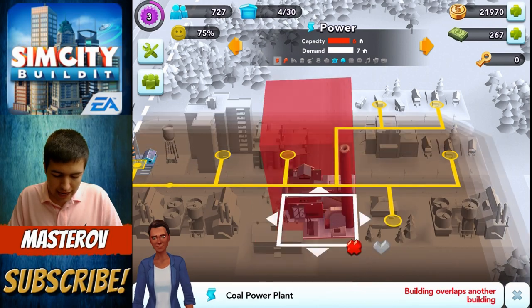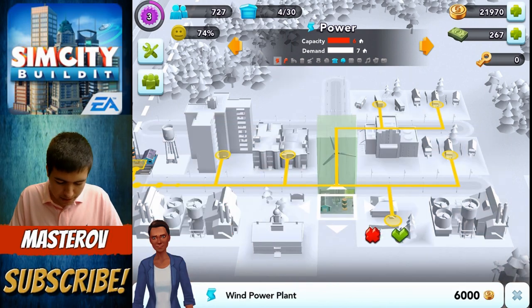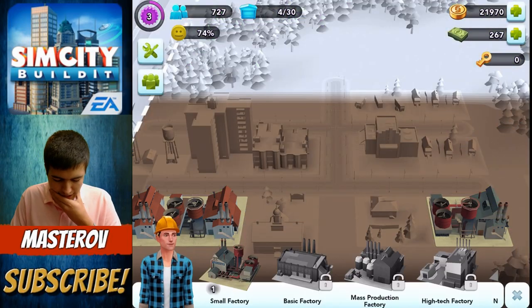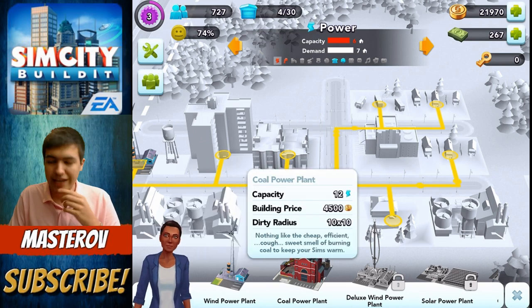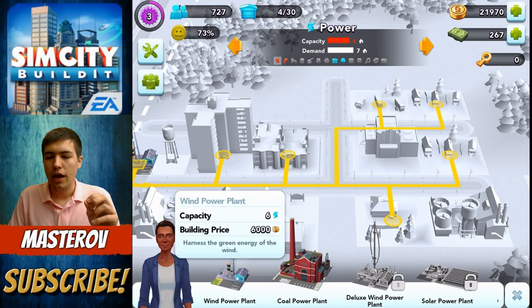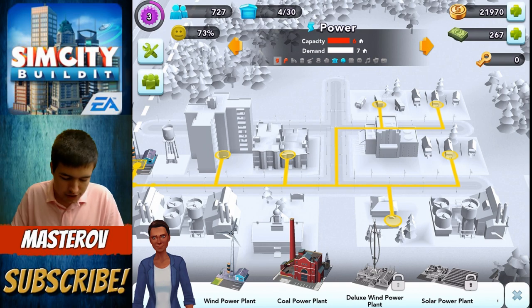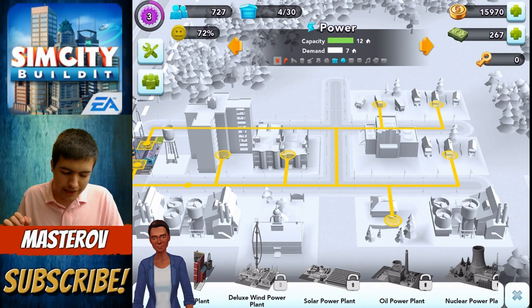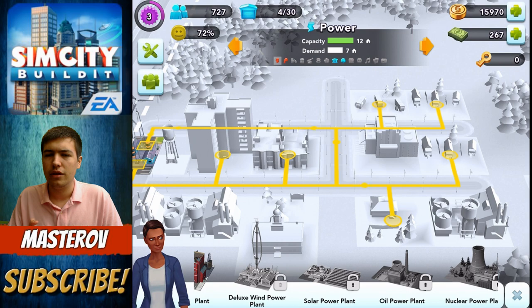That's currently under strain because the capacity is six and the demand is seven, so I should really build another plant. Now I can either build a coal plant, but look at the smog — you just know all your people are gonna get so upset with you. So instead I'm gonna build wind. Wind is more expensive and it does fewer people, but it doesn't dirty up the air. My population at the moment are kind of a frowny happy face, so I'm gonna build wind. We've now got a capacity of twelve and that should bring the happiness up a little bit.